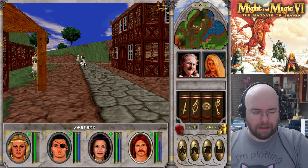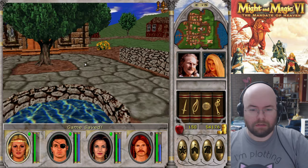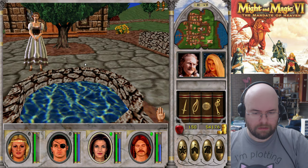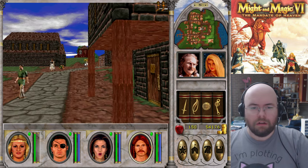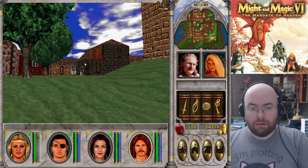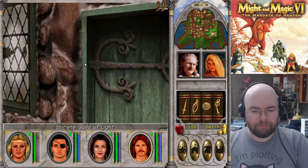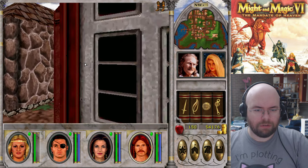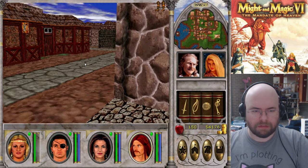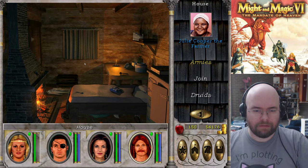Let's go ahead and buy light magic right now. The basic guild is located in Silver Cove. Let's go ahead and restore my magic points. Let's grab light magic. I need to get membership first — membership was pretty close if I remember correctly. That's right, this is Silver Cove, land of no building that actually has people in it.